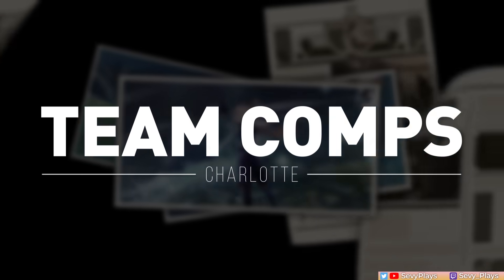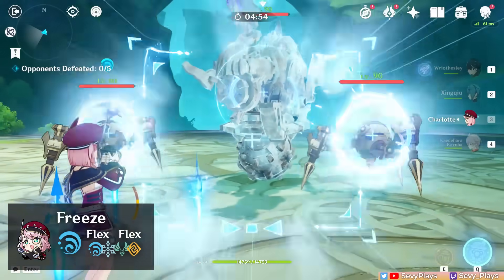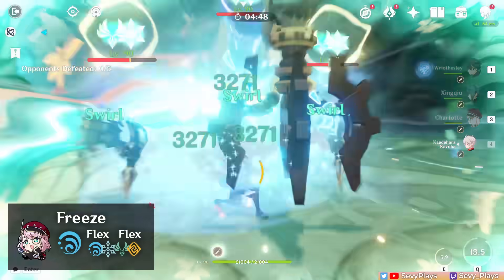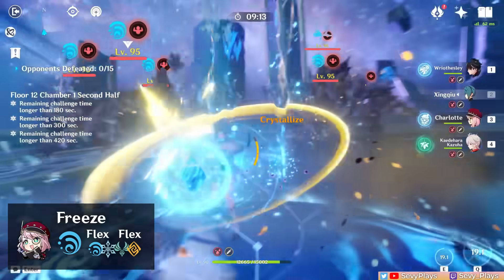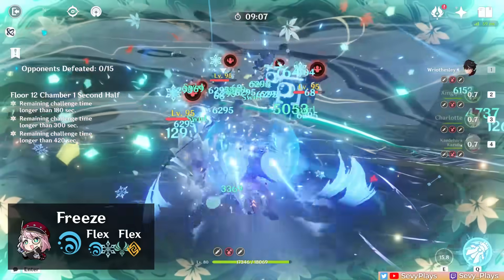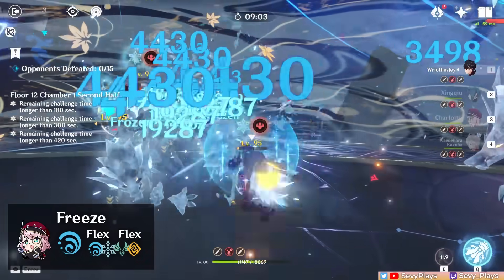In a freeze team, Charlotte mainly provides good sustained cryo application while consolidating your survival needs. Freezing enemies before using her hold skill can also help her avoid getting staggered, making her feel more comfortable to use. Freeze teams generally don't need very strong healing since enemies are crowd-controlled often enough, so in such cases you can skew her build more towards damage than healing.